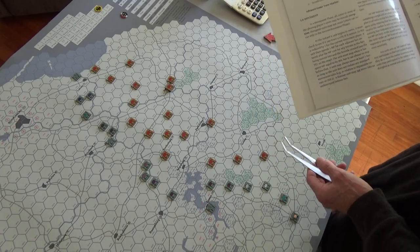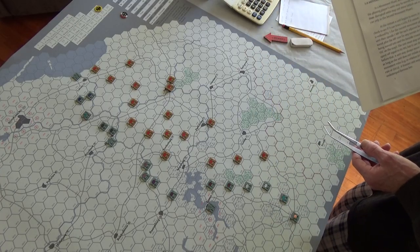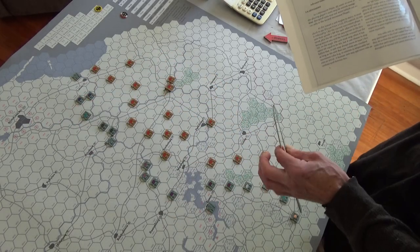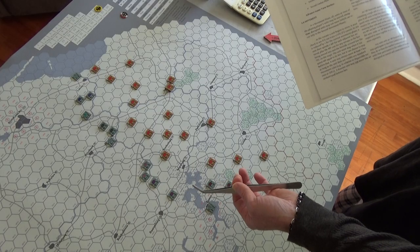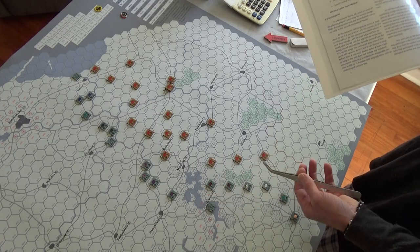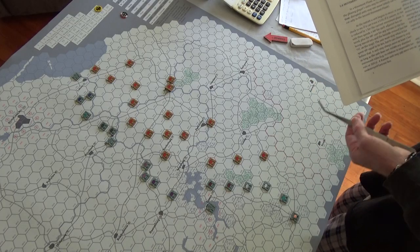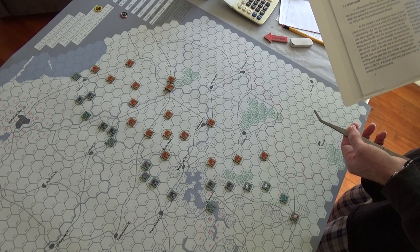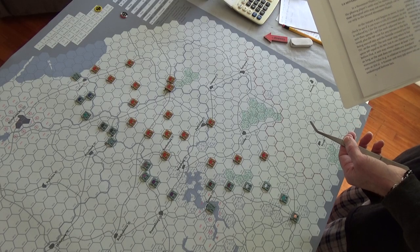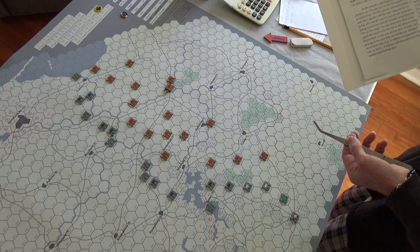German rail movement costs one movement point to entrain, one movement point to move an unlimited distance on the rail, as long as you're not going through an enemy zone of control. A unit may remain entrained at the end of a movement phase. From turn three until the end of the game, up to five units may be entrained each turn.